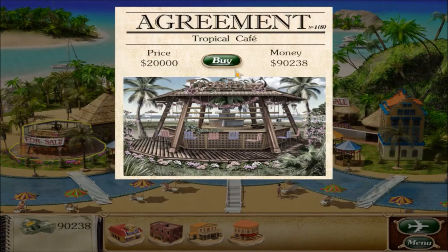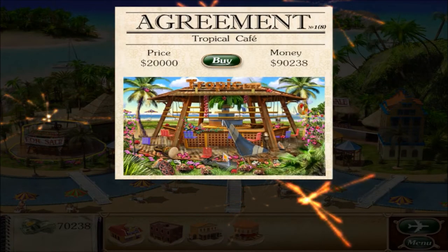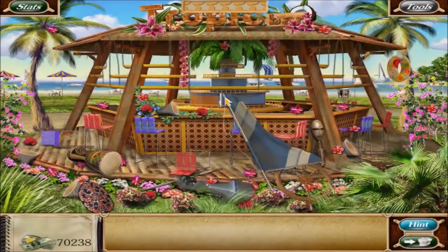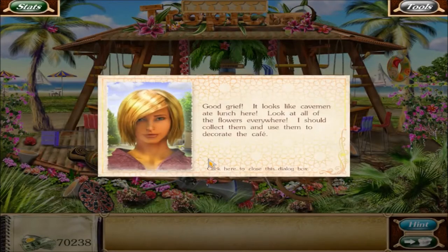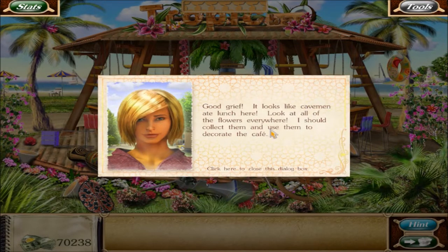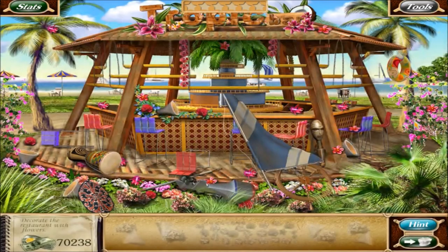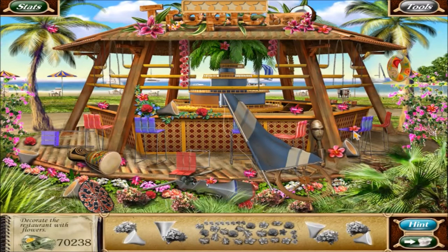Spent 20 grand on the tropical cafe, leaving only 70 grand. The place looks like cavemen ate lunch here - flowers everywhere. I should collect them and use them to decorate the cafe, repurposing everything.